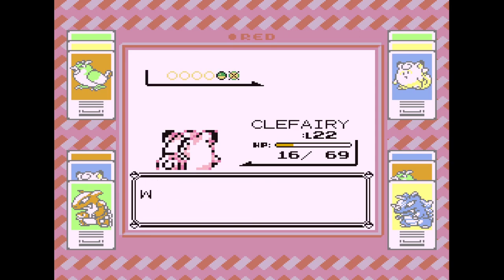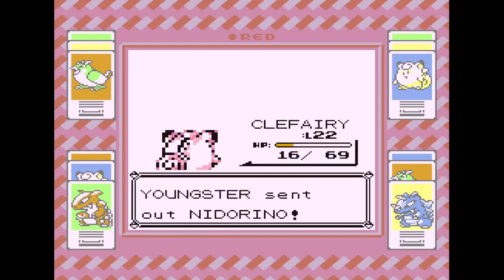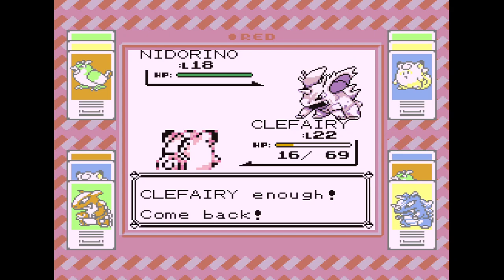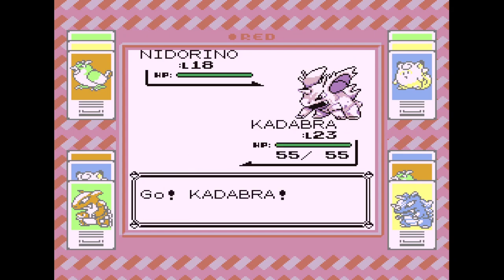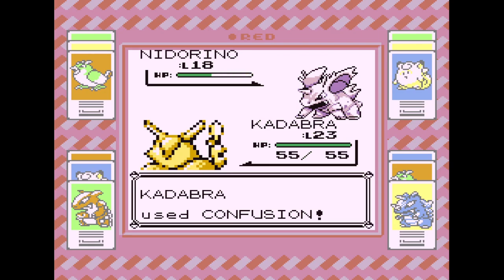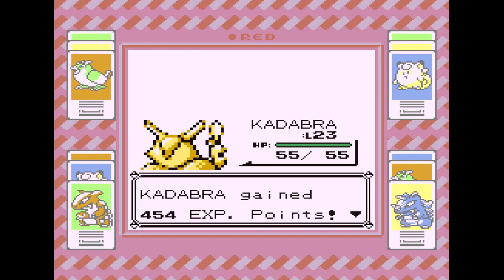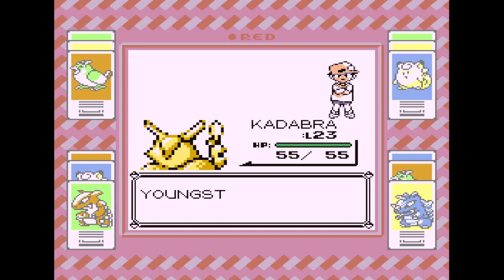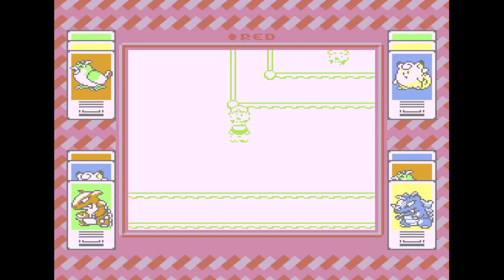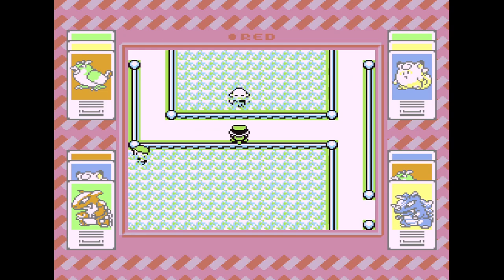About to use a Nidorino. Let's go with Kadabra on this one. Confusion should take care of him — that's Psychic versus Normal type. Normal? Poison? Nah. Take care of this guy next.